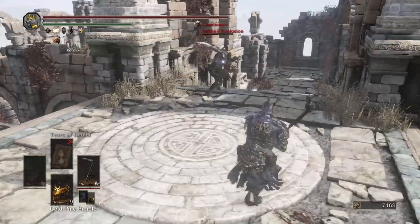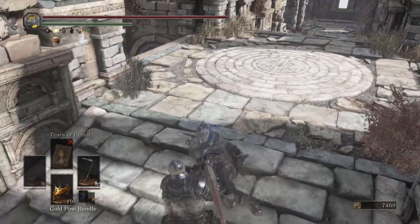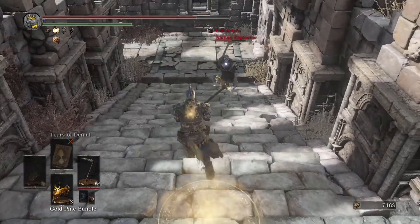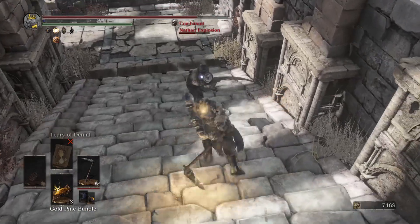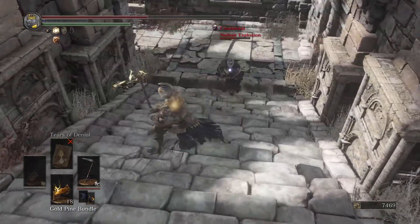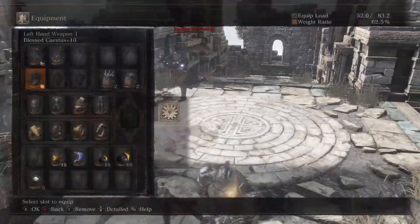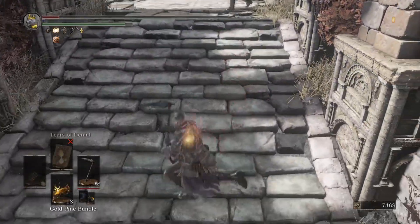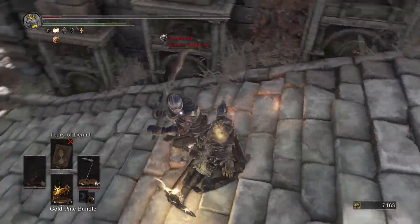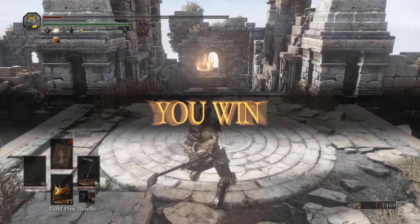What about the jump attack? Do Hammers get like R1 into jump attack or something? Probably not. I'll try for you guys. I don't think so, but I remember the Reinforced Club having something like that. Could be wrong. That was clean as hell, actually. So clean. Good fight, Nathan. That was solid. I guess I'm wrong — Great Hammers get that? I feel like the Reinforced Club gets that, though. Might be wrong.